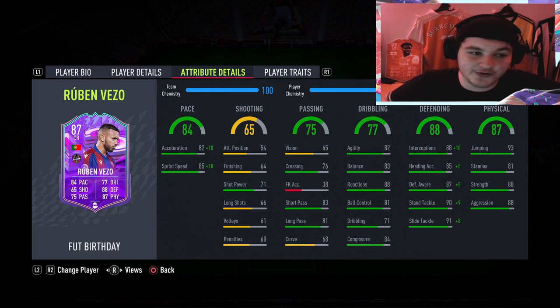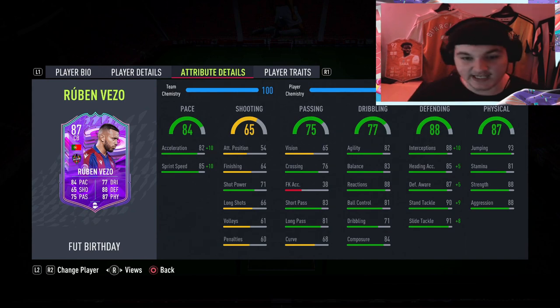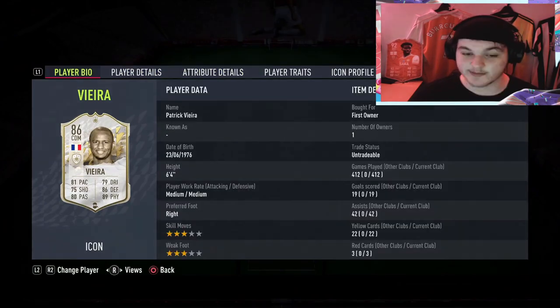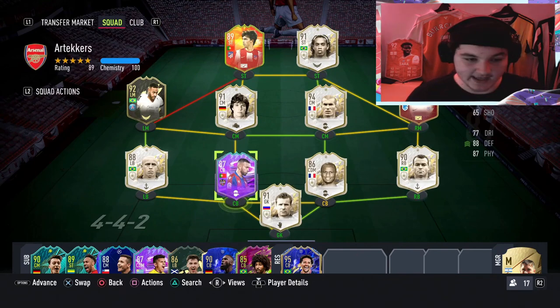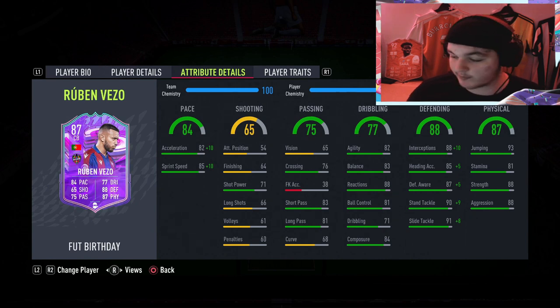Agility and balance is so underrated. Flashback Varane is always going to be meta but he's got 35 balance, and people say he feels heavy on the turn — it's his AI and tackling that make him great. With this card, the agility and balance means when you get the ball under pressure you can turn, dribble, and get it out. Paired with a centre back that has a lot less agility and balance — like Patrick Vieira on 6 or 7 chemistry — that combo is going to be great.